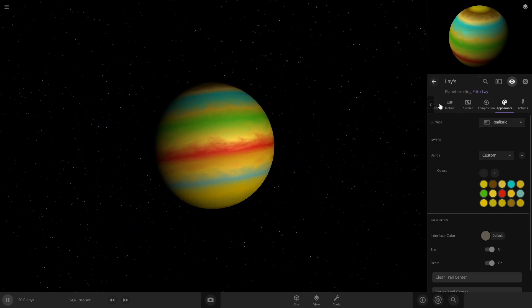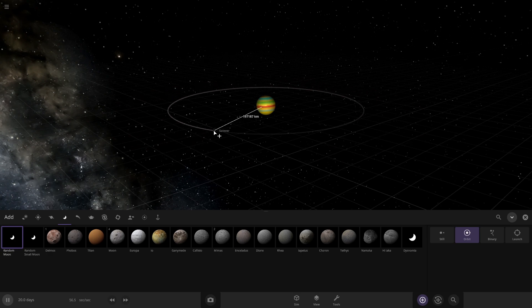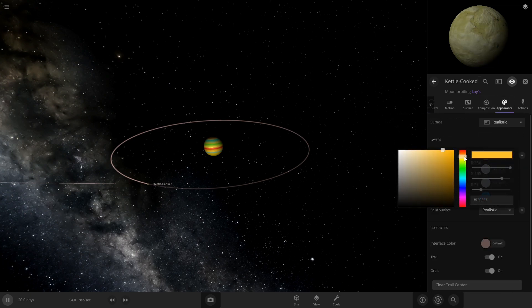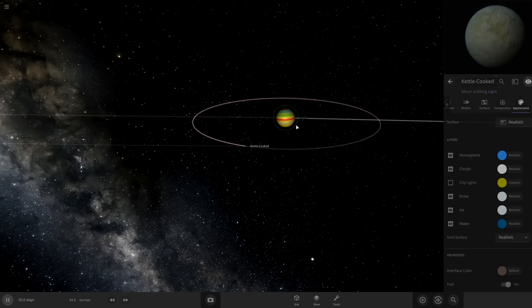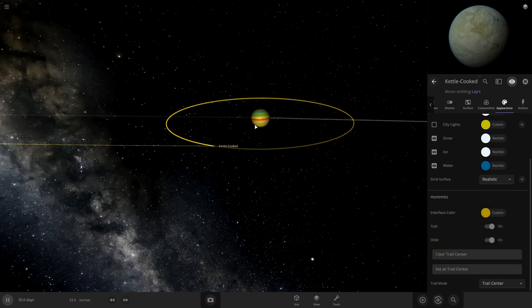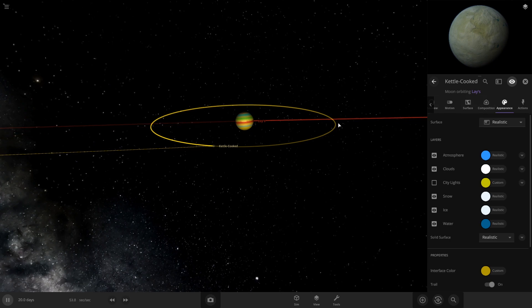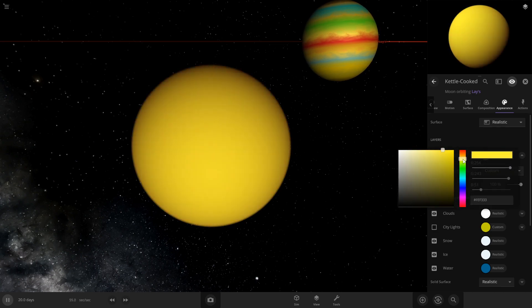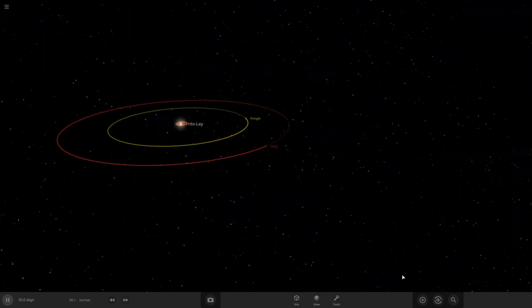Alright, here's our Lays planet — looking kind of weird but we love it just the way it is. I definitely think it needs at least one moon. Let's do a random moon. This is gonna be the Kettle Cooked moon because of Kettle Cooked chips. I'm gonna throw an atmosphere on it and color the entire atmosphere. Change the interface color to that Kettle Cooked orange. I want this atmosphere to be thick, like representing it in the oven. Kettle Cooked — perfect!